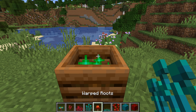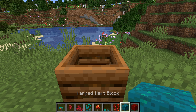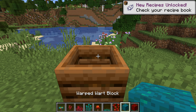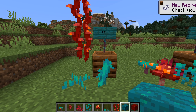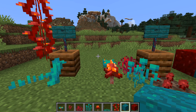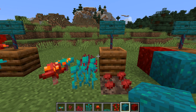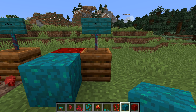Let's talk about gameplay changes. Nether vegetation — that is sprouts, roots, vines, fungus, warts and wart blocks — are now compostable. Nether sprouts, weeping vines and twisting vines have a 50% chance of adding a layer when used. Crimson fungi, warped fungi, nether warts, crimson roots and warped roots have a 65% chance of adding a layer. Nether wart blocks and warped wart blocks have an 85% chance of adding a layer.